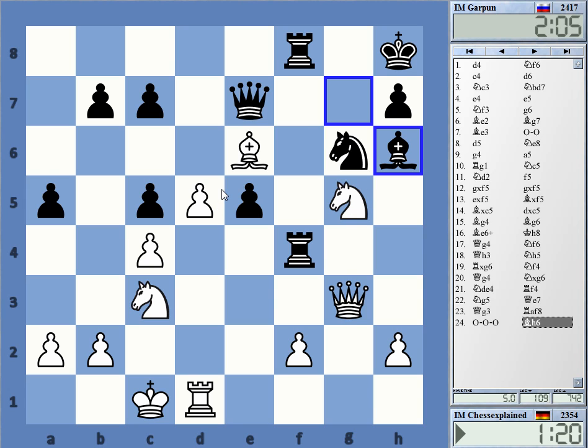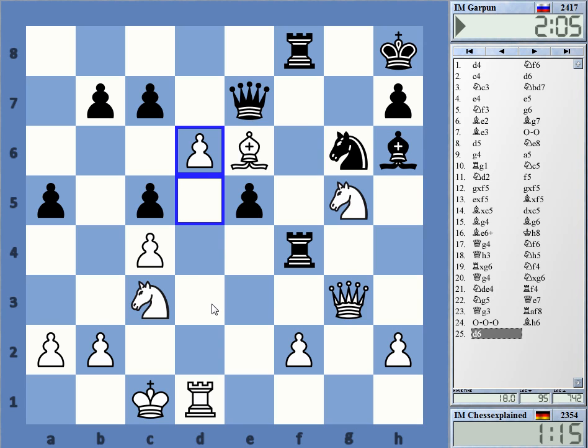That's frustrating — to overlook all this stuff. That's just plain lost. Is there any way to swindle here something? He can just take it with the pawn and I have no point whatsoever. Knight g5, Queen takes g5, and I just give up. There is no point whatsoever.